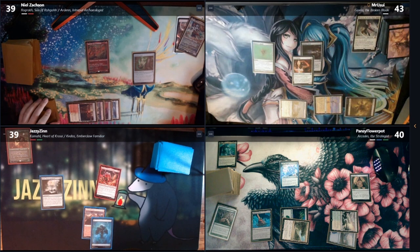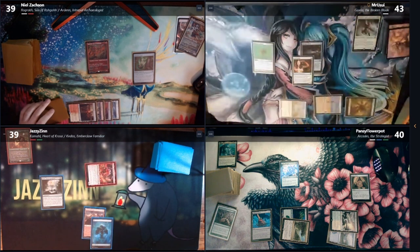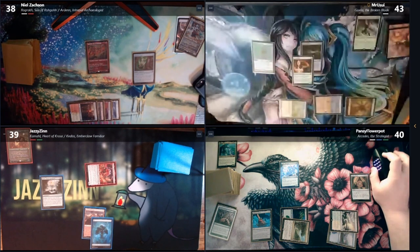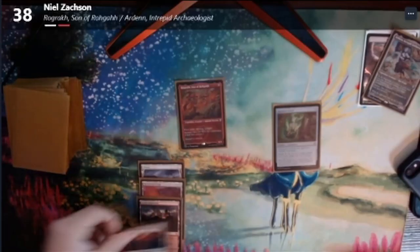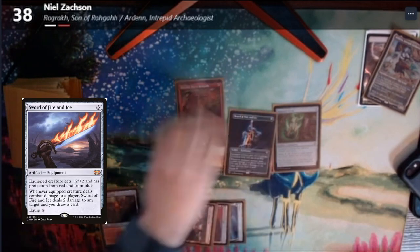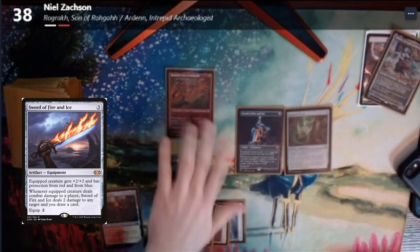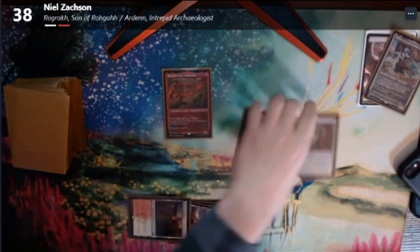I will enter combat. Attack Casey. Yeah, I'll take it. Alright, everyone else takes it too. Oh, we all take one damage? Yep. Then I go to end step and discard an Anger. Drop a turn. Tap three for Sword of Fire and Ice. And I'll tap my last one to equip the Haunted Cloak.